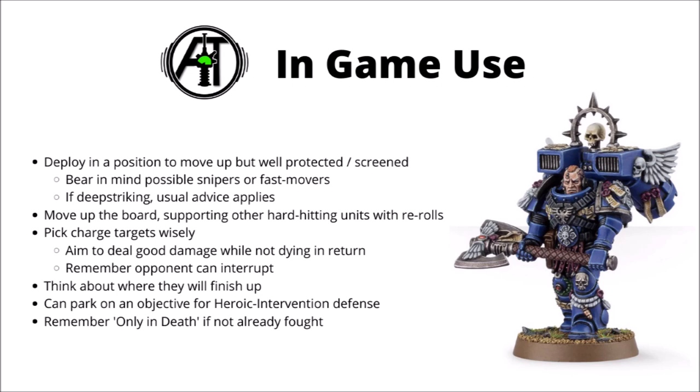When you're in combat, make use of pile in and consolidate to the maximum amount, and think about where they're going to wind up. If they can be in light or dense cover, that's usually a good thing. You can think about plonking them on an objective, so that when your opponent comes to manoeuvre around things, you'll be able to Heroic Intervention against their units and deal a bit of damage if they try to sneak the objective. If the worst should happen and they get killed in close combat, remember Only in Death Does Duty End — 2 CP for a full round of melee from a Smash Captain can genuinely make a massive difference to a game.